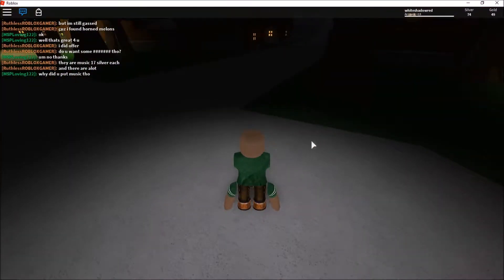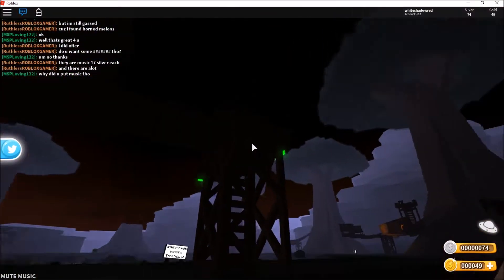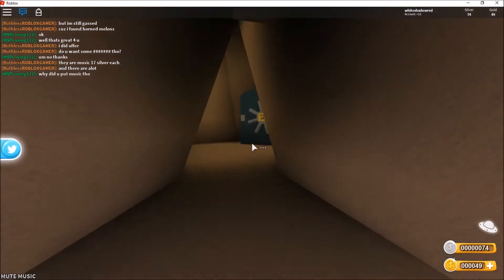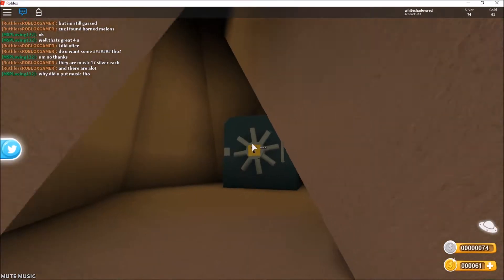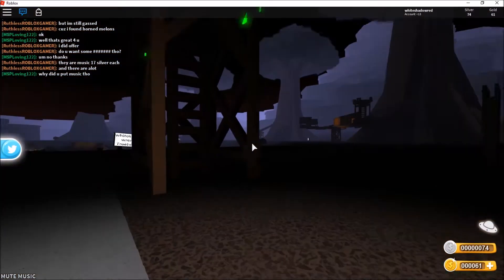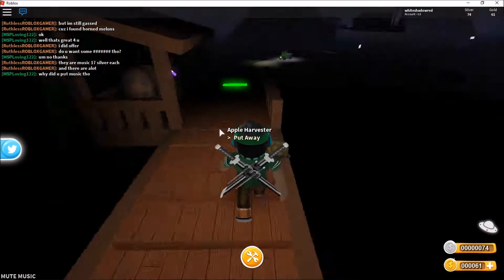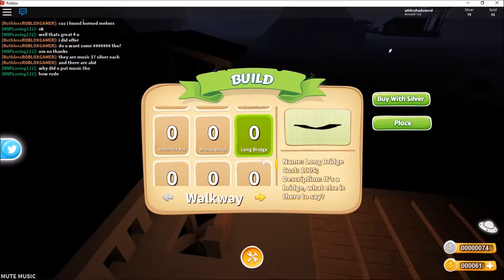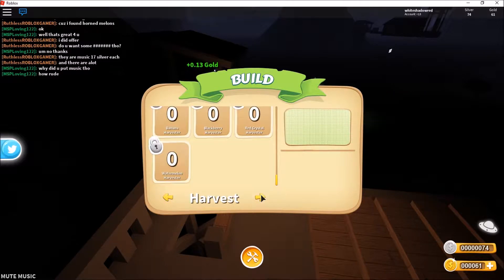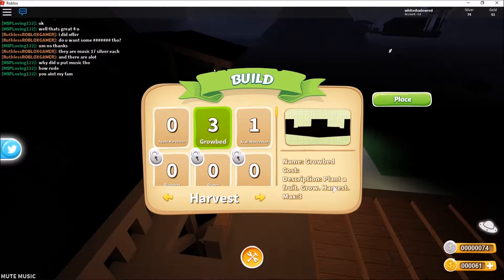It actually takes quite a while to get back to our base — I've forgotten which way it is. So yeah, this is my little tree house, the start of it. Here is where we get gold — that's our little vault. And up here is my apple harvester, which we get money for. You get money for making stuff.